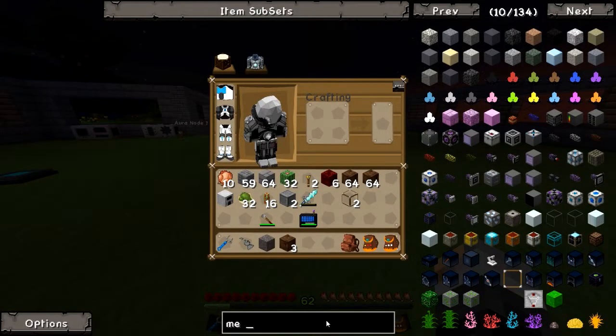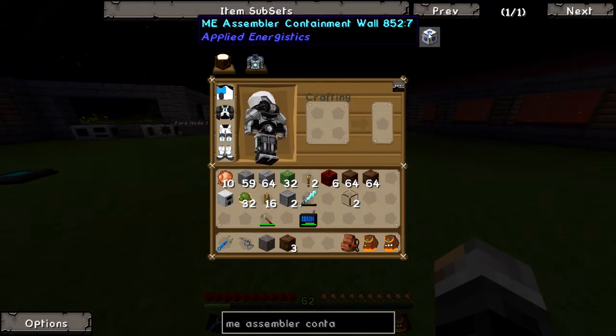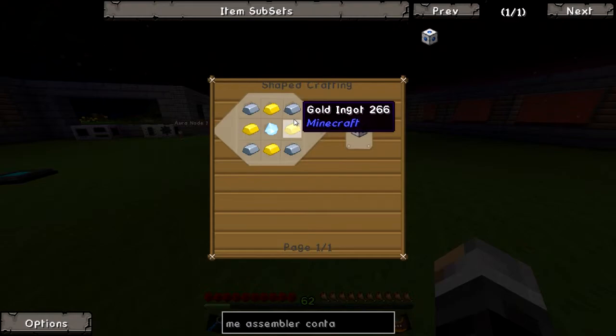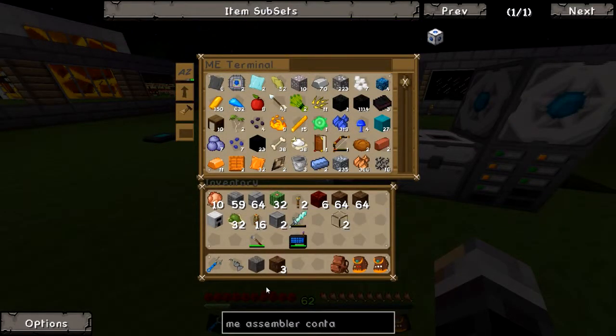We need to make ourselves an ME Assembler Containment Wall. We need to make a couple of these — it's just gold, iron, and thingy. We could do with a crafting terminal. Let's do that. Let's just go out of hand.